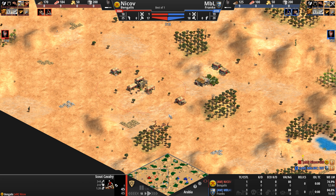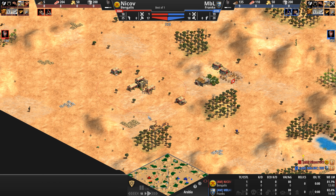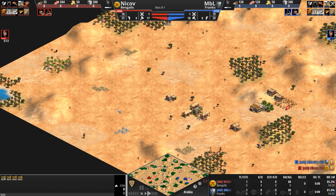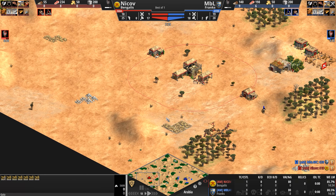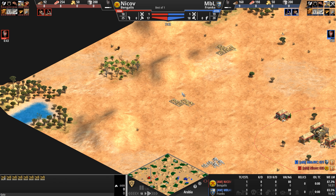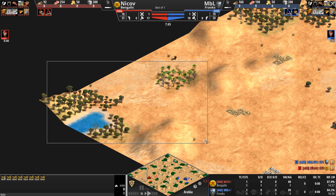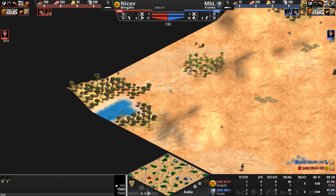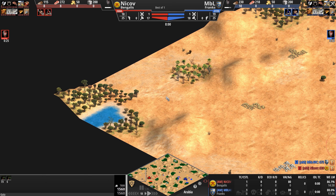And speaking of itty-bitty teeny-weeny forests, Nikov also has three, also in the forward position in a bit of a cup shape. The back of his base is completely exposed, but that's where all his resources are: primary gold, primary stone, additional gold — all nice and safe in the back. He's also got two forests, although his second looks a little bit smaller than MBL's. But it's not the size that matters, it's what you do with it and how you use this forest.